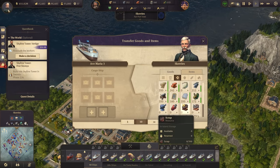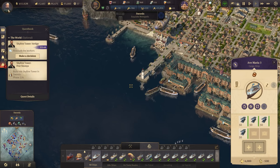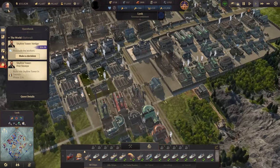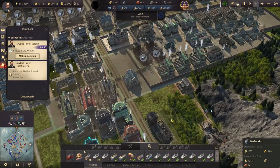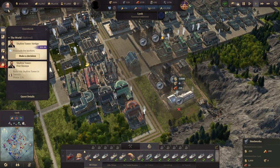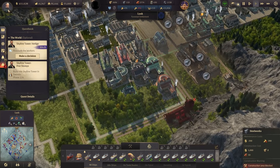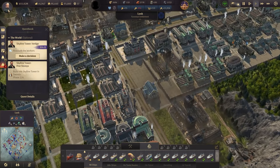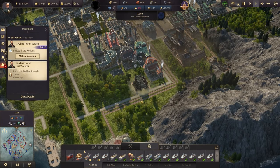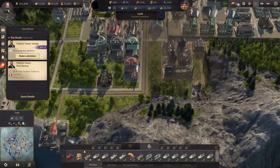We're going to pick up even more steel because we constantly need it. I just realized we should get making more steel — we have the technology. So we'll queue up a few extra steelworks. The reason I'm choosing this area specifically is there's no power — actually, let's just make power. We increased the amount of oil previously, so why not?